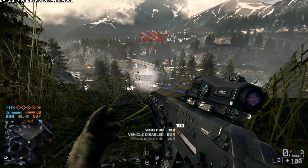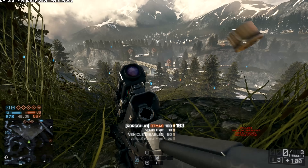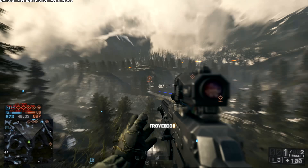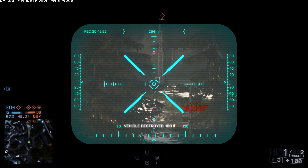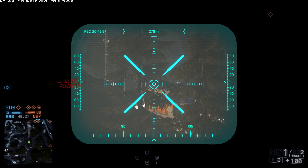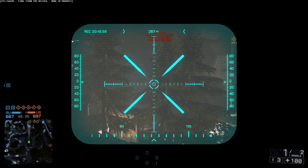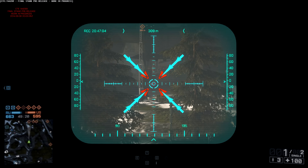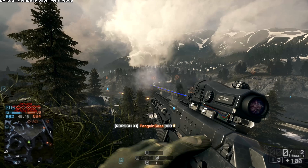It might look a little bit OP from this video, but things do tend to look a little bit OP the way I edit things. I think most people, especially on console where you've actually got to keep your aim tracked onto somebody, are probably going to struggle to get one kill without getting killed by infantry. On 64 players it makes a pretty loud noise and people do tend to run straight for you as soon as you fire your first shot.